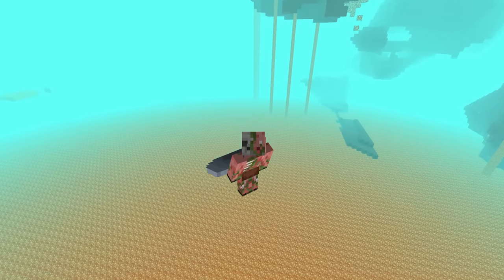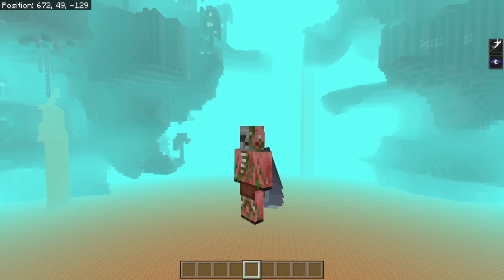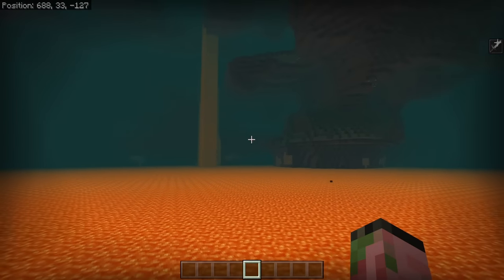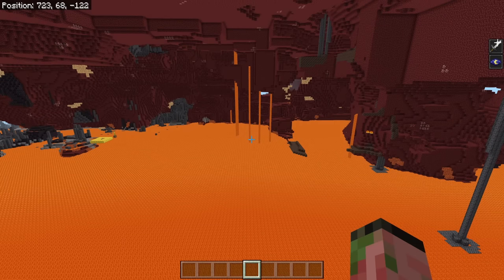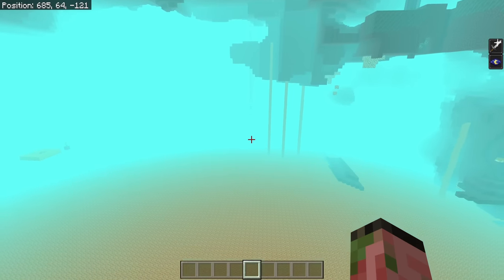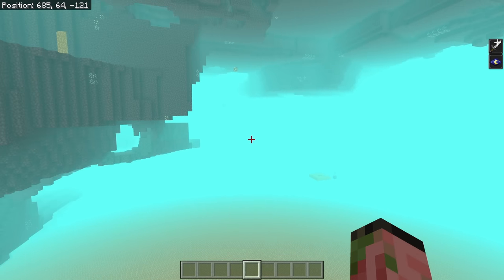The first thing you need to do is find a good location to build. You are looking for a soul sand valley biome over a large lava lake. You can tell it's a soul sand valley by the nice blue fog and the dark ash particles falling through the air — little tiny black specks. You're looking for the biggest lava lake in a soul sand valley that you can find. You'll need about 90 blocks from the bottom of the farm on the south side to the top on the north side, and at least 30 blocks to the east and west — ideally 40 blocks in every direction from the middle of the lava lake.